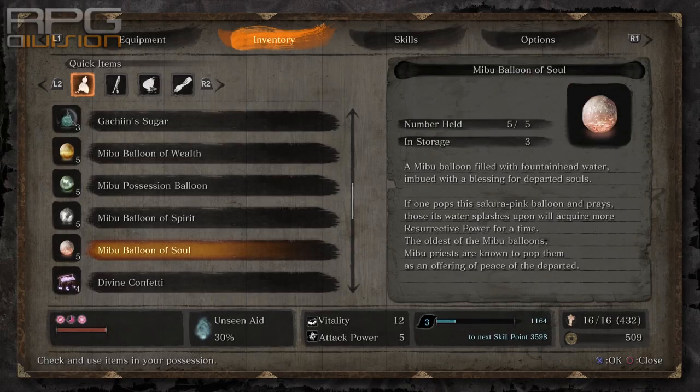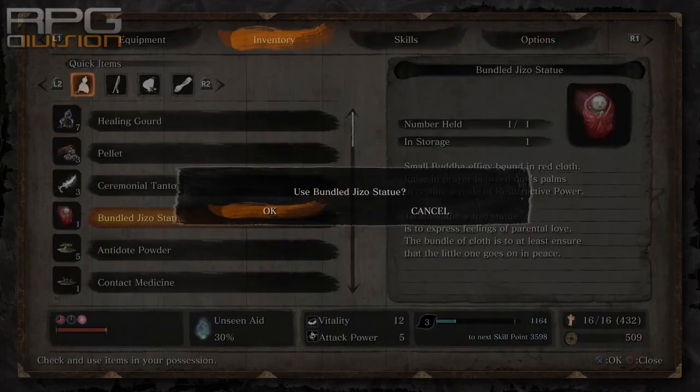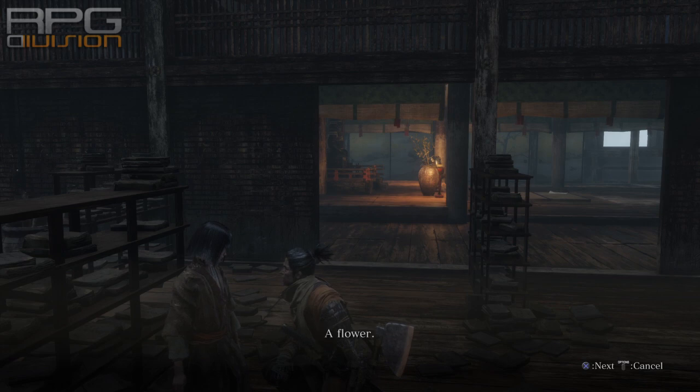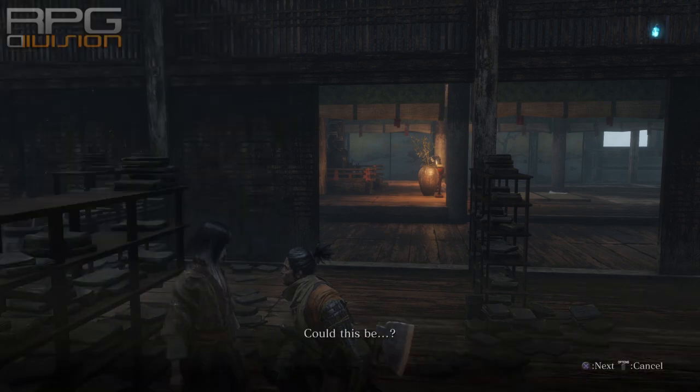To restore the second resurrection you need to kill enemies again. This process can be sped up with the Mibu Balloon of Soul consumable. There is also an item called Bundled Jizo Statue that instantly restores one resurrection. Later on, the number of resurrections can be increased by killing Lady Butterfly and Genichiro, then talking to Lord Kuro in Upper Tower and giving him the Sakura Droplet.